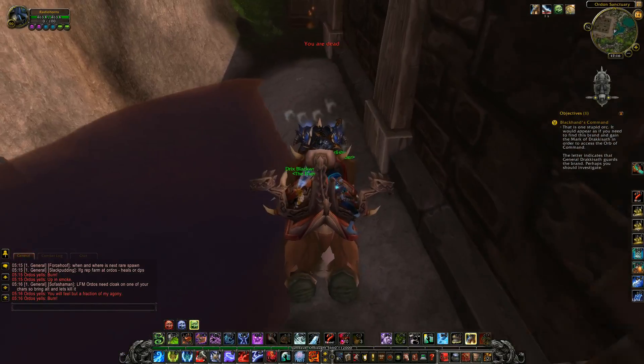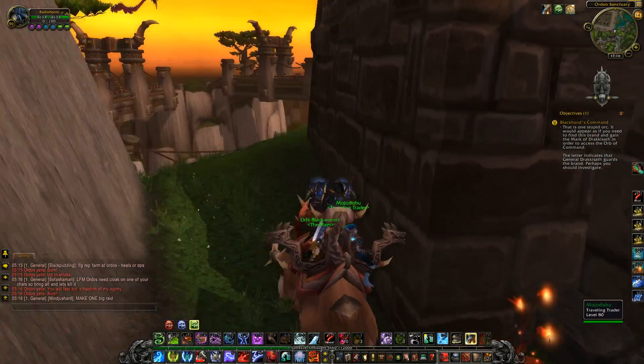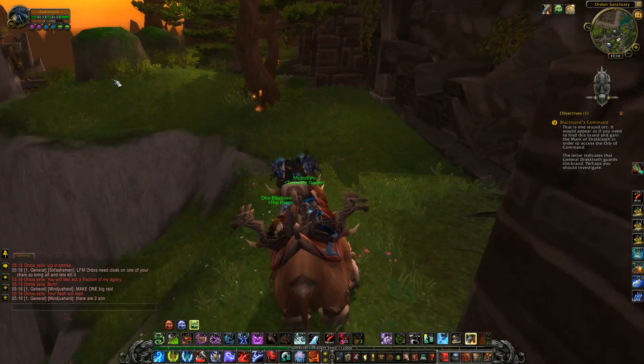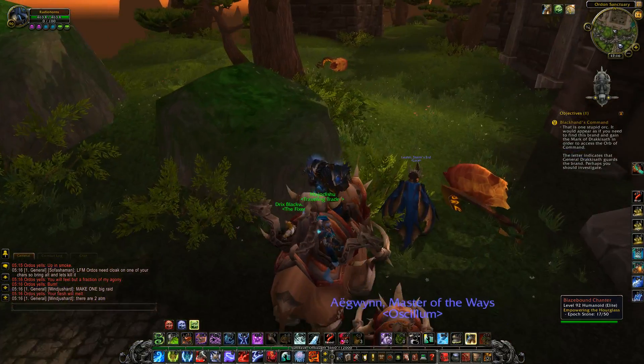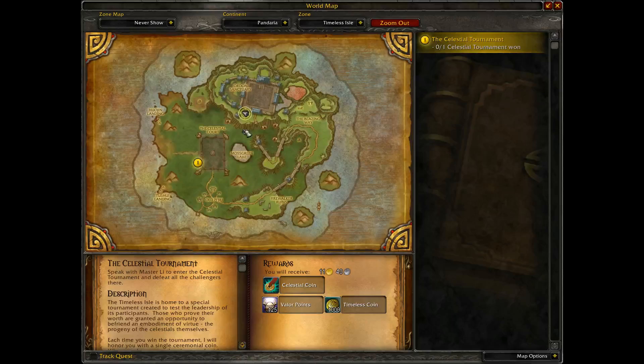Now up. You want to go this way — you want to go around here. Don't touch — I think it's the bridge. If you touch the bridge then you'll get teleported to there, and you don't want to go inside there, otherwise you'll get teleported back down.